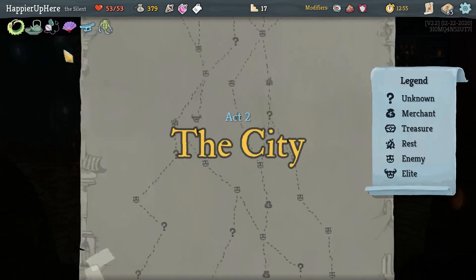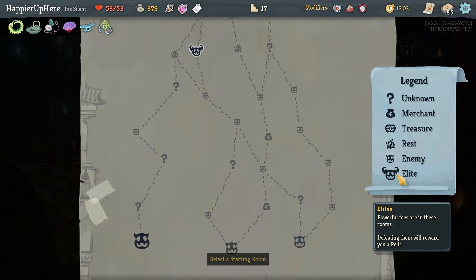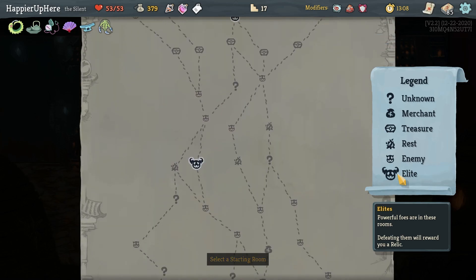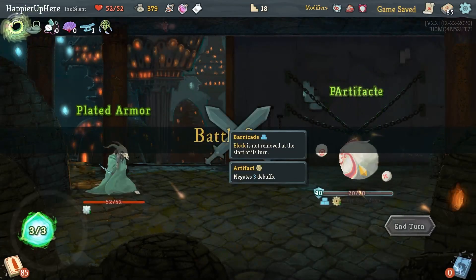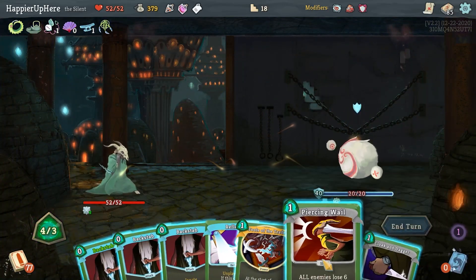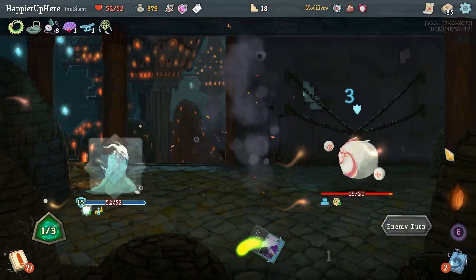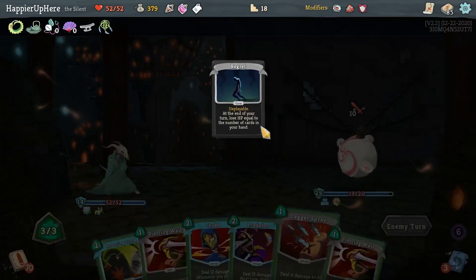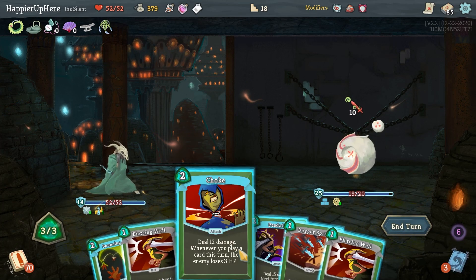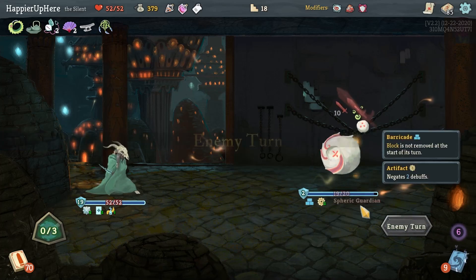Another three-elite path in the middle. If I start on the right I get three question marks total - not great, but I only need one more curse event. Let's do Adrenaline, Backstabs, Tools of the Trade, Cloak and Dagger, and a Shiv. A little defended. Let's do Predator, Dagger Spray. I can try to just kill by doing Masterful Stab, Endless Agony, and Choke.